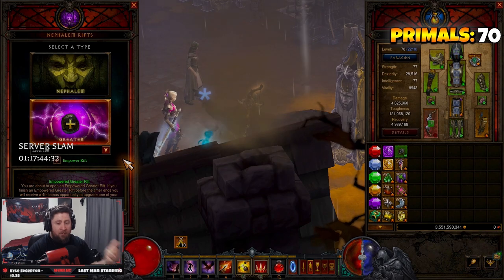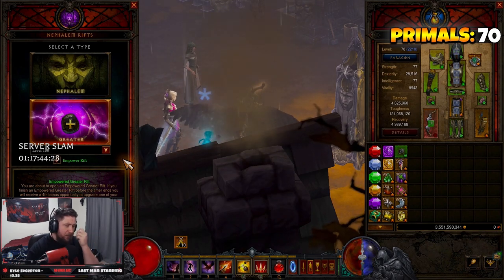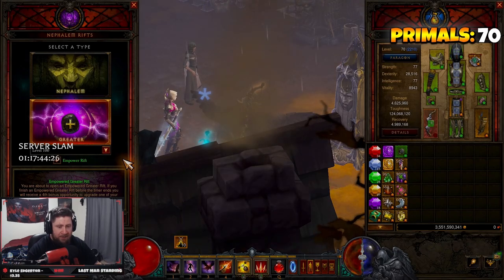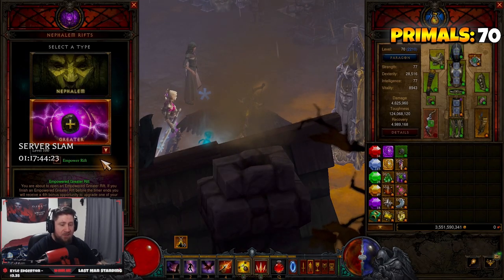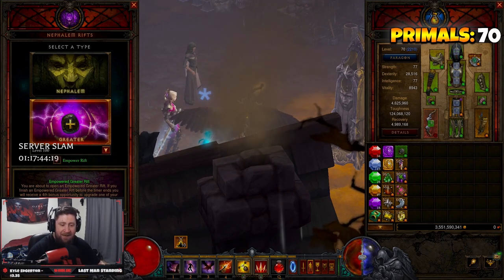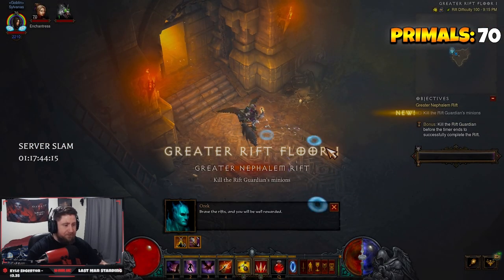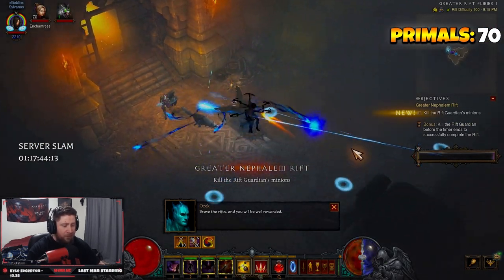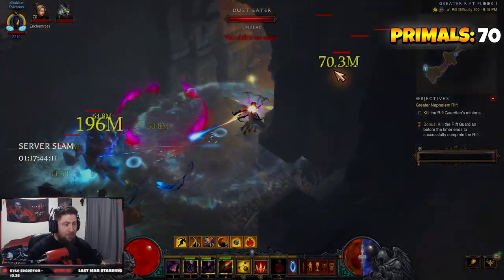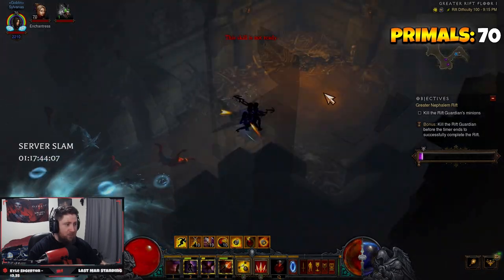The build plays the exact same way as God Set with Hungering Arrow. We're going to do a Greater Rift 100 - we've been averaging around 110 with about a minute and a half on hundreds. Let's go in and knock this out. We got a really crappy map and that's okay, we're still going to rock it.